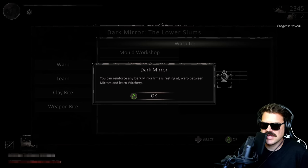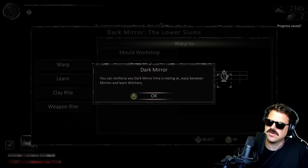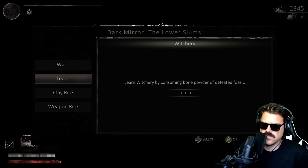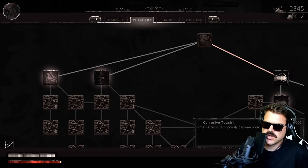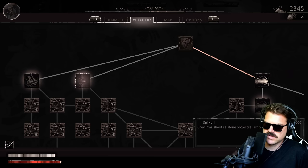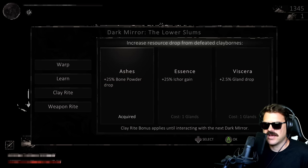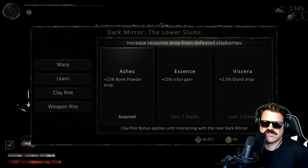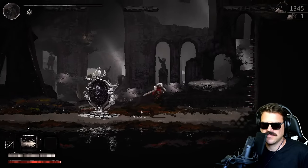You can reinforce any dark mirror. Umrah is resting at warp between mirrors — and learn witchery. I wonder what it means to reinforce, I never did do that. Let's learn witchery — shoot stone projectile, simple but steady. Do more bone powders so we can upgrade more. I'm a big fan of whenever I play games, as early as possible if you can make it so your money comes in faster, that makes the most sense.